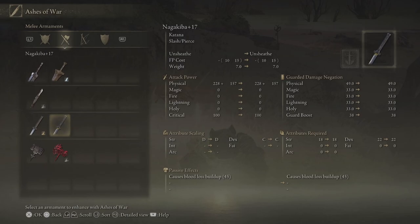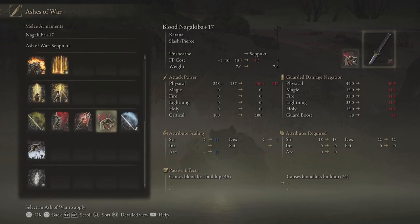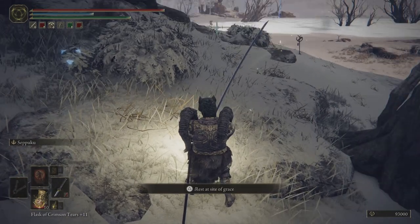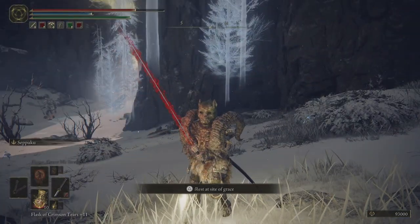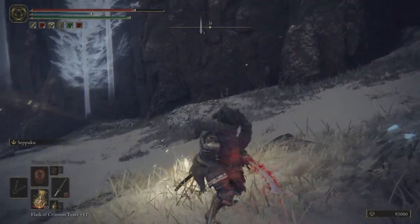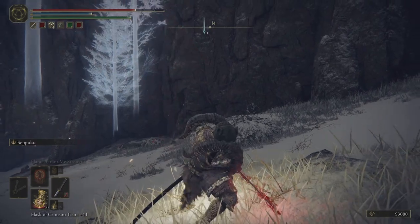I finally got it! For an experiment, I applied this Seppuku Ash of War to the Nagakiba, one of my favorite katanas in the game. This Ash of War uses HP, and as a result it will increase your attack power and improve the ability to inflict blood loss, which is a really awesome skill.